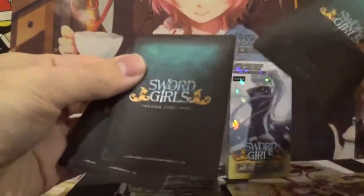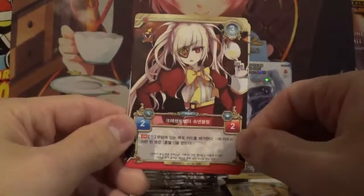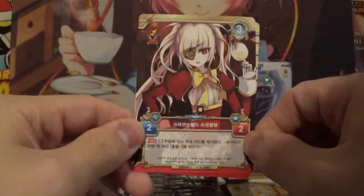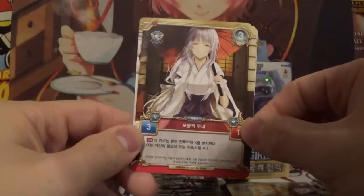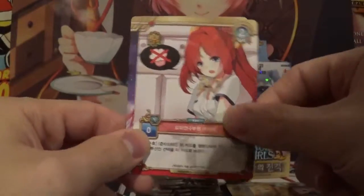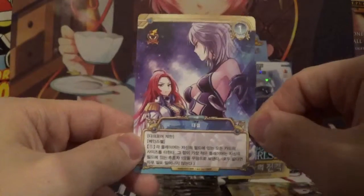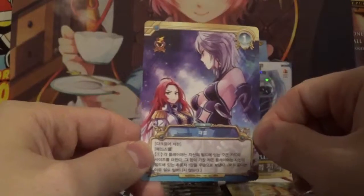Alright, on to the next one. Dodging arrows. She's drinking some wine — very high class lady. The one that reminds me of Gin from Bleach — that's it, Gin from Bleach. The cowgirl. No cupcakes allowed. And a very awesome triple rare — a stare down between two members of the clans. Very awesome, I really like that.